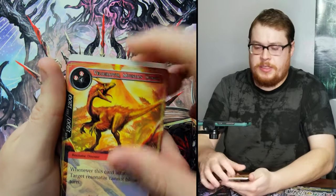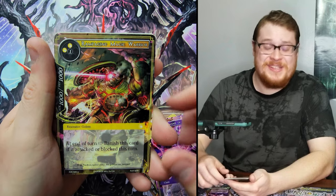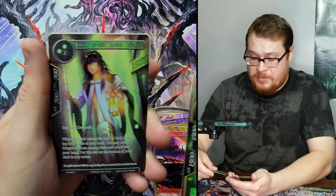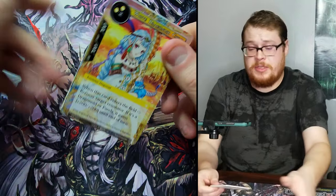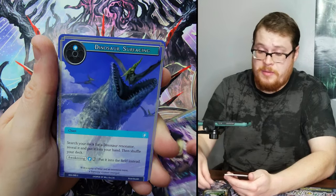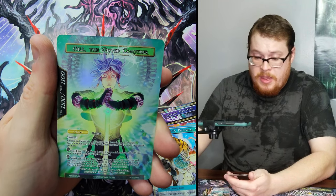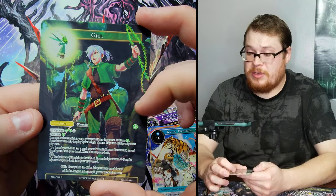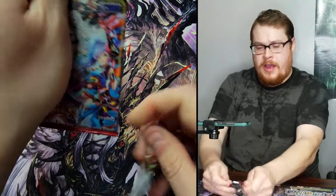Have you guys been checking out the new spoilers for the new set and the new subset that's coming out in about a month? That was our rare by the way — Leaf Golem — and then we got Envoy of the Dragon Priestess. Let me know what you guys think about the new cards coming out. Another White Dragonoid — that's three now, so I'm crossing my fingers. Pictorial Scroll Gem Boat is a rare, but we got our next J ruler — Gill the Gifted Conjurer! This artwork is just okay, but nice, good pull. I'm not gonna complain.